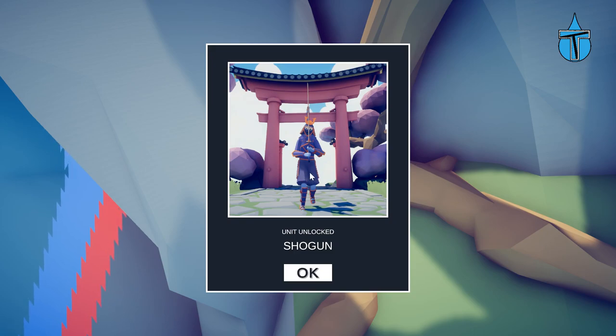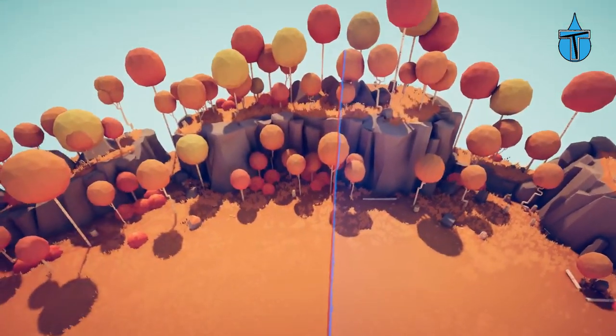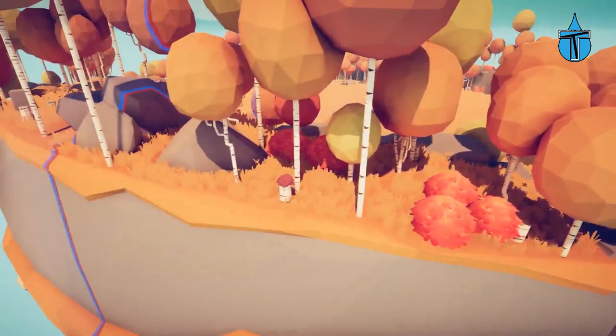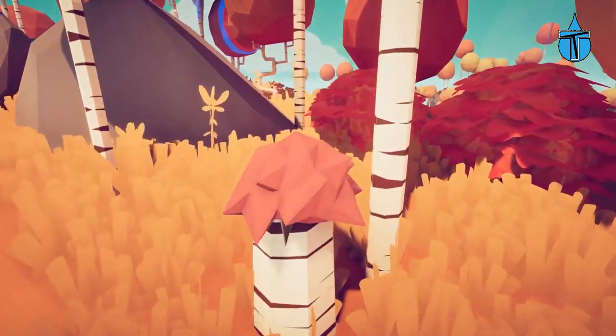The Shogun — these seem like units that should just be in the Dynasty faction anyway, but they're special ones. Maybe he has more health or something special. Now in Tribal One, I've found another one. From spawn, press F and fly pretty much straight forward to the other side. It took me so long to find because it looks just like one of the bushes — but it's not.